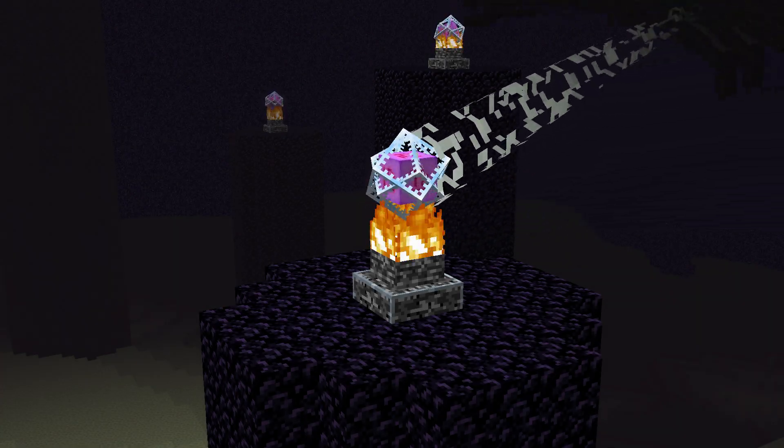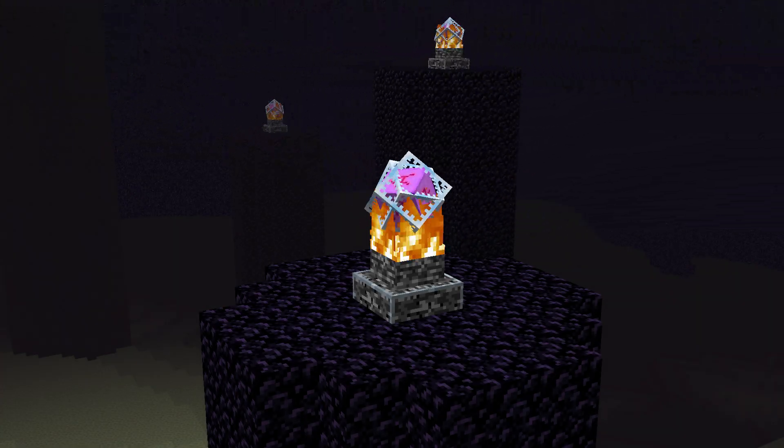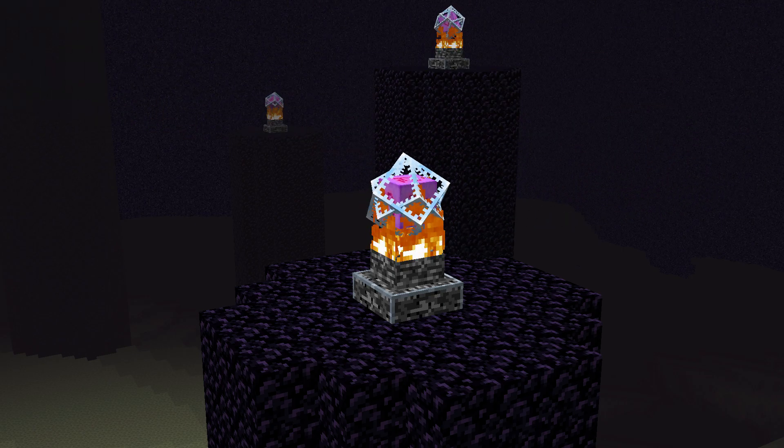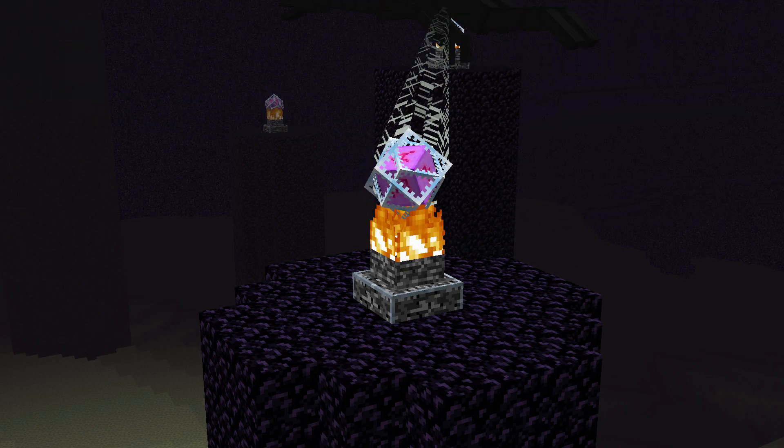End Crystals are the floating orbs at the top of the obsidian pillars in the end. These magical objects provide regeneration to the Ender Dragon and can also be used to resummon the dragon.